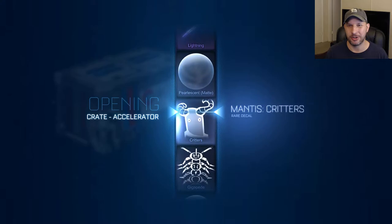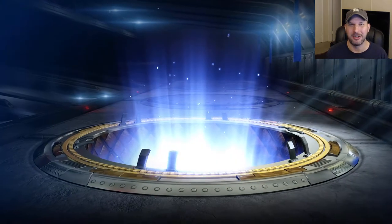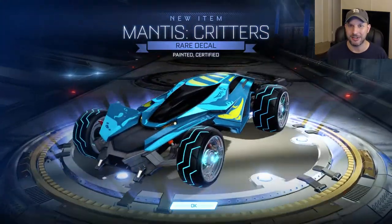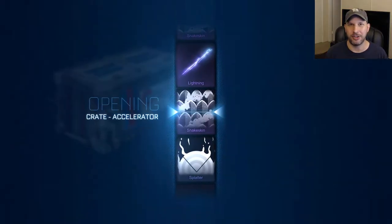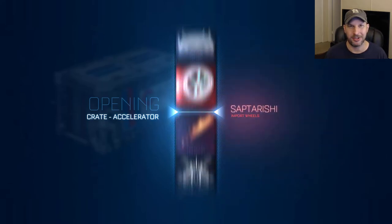First item is just a critter's decal, which is not amazing, but maybe we can trade it up later. If you want to know all the items in this crate, you can paint it and certify it — we got saffron. If you're wondering about the items in the crate, you can check out my previous video. I did show off the contents of this crate when it first released.